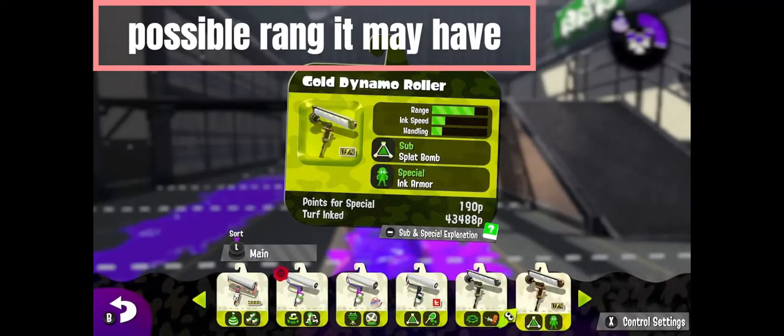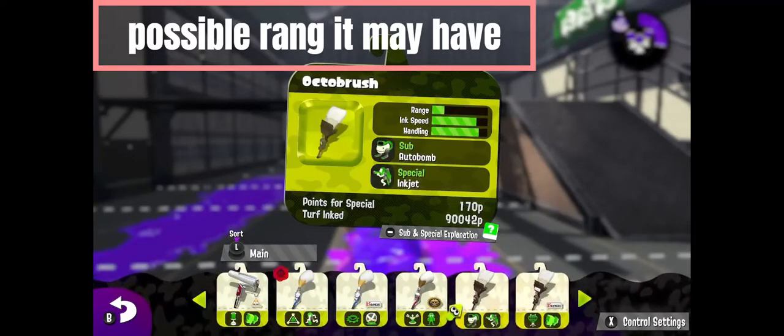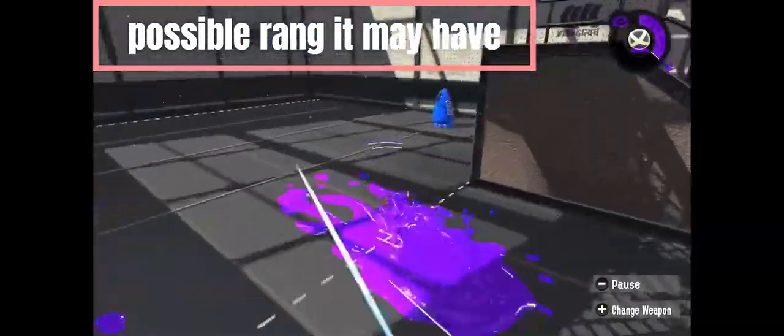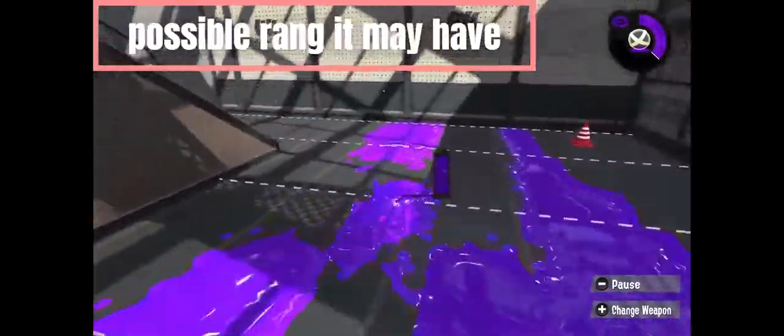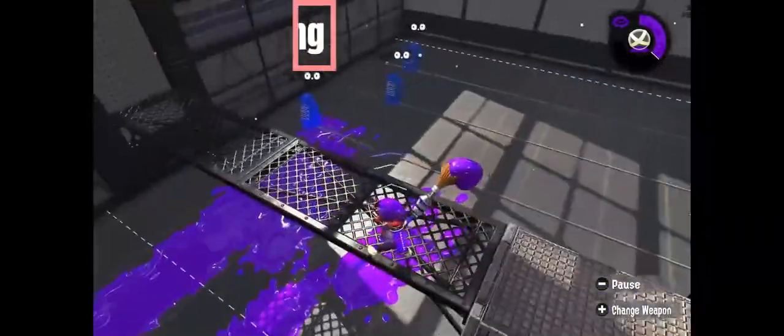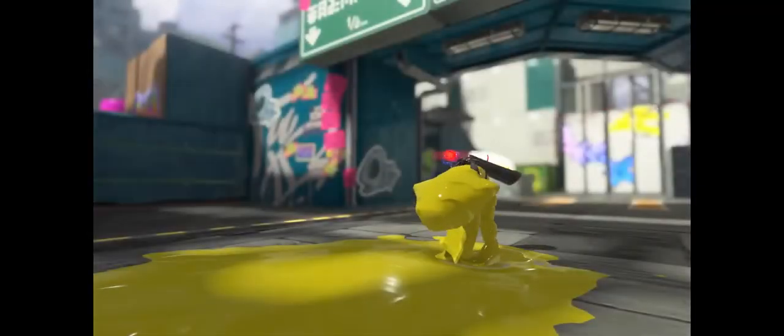They can get in close, or they can charge the charge slash, and the hammer gives it a longer range option than what it already has to take down snipers and other weapons that might be able to hold it back — like the Hydra, Heavy Splatling, and Jet Squelcher.